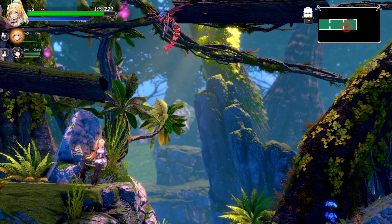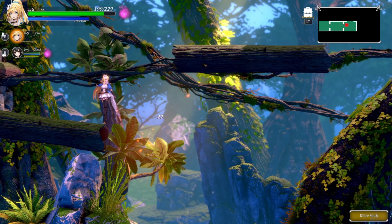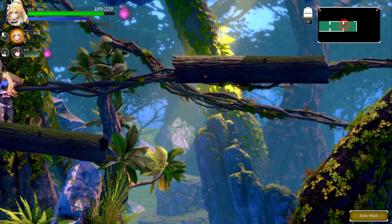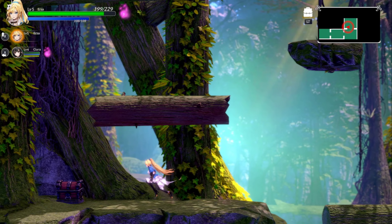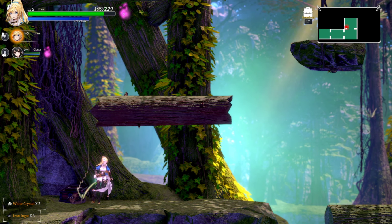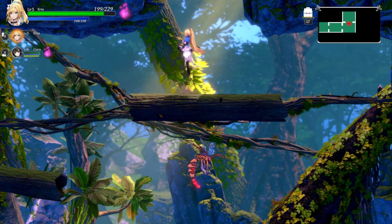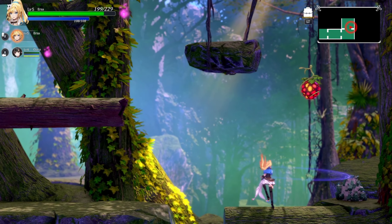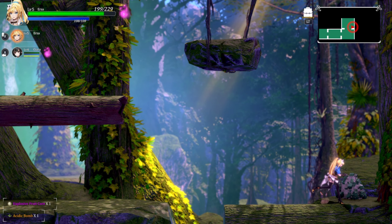You can switch back and forth except for times when you're essentially only going to be using just one character at a time. That's mapped to your right analog stick. It's pretty cool. Both of them have their strengths and weaknesses. Ezra, the blonde, is more of a melee fighter — she has swords and weapons. Sierra is more ranged combat focused for the most part, but she does engage in hand-to-hand combat as well.